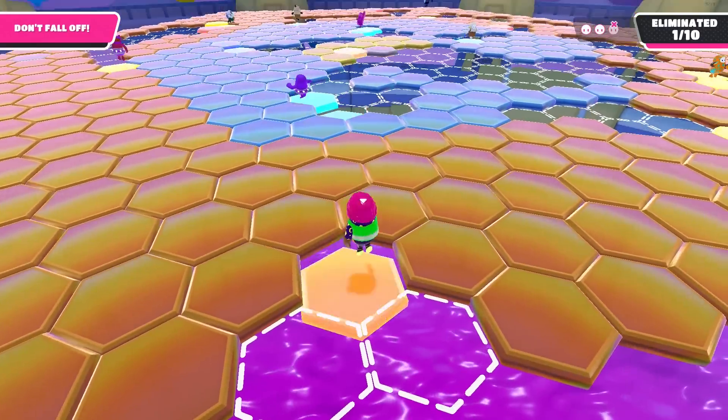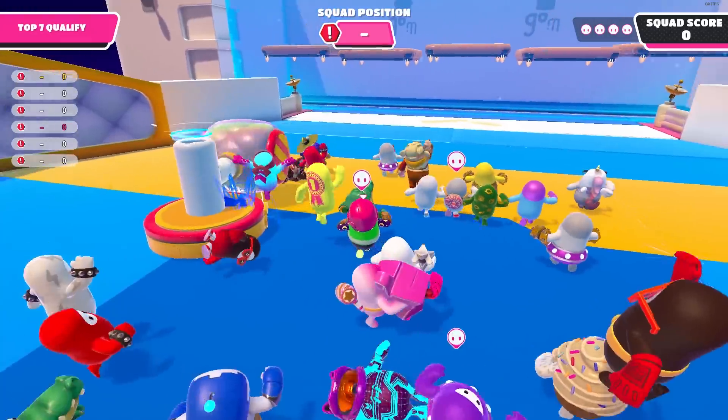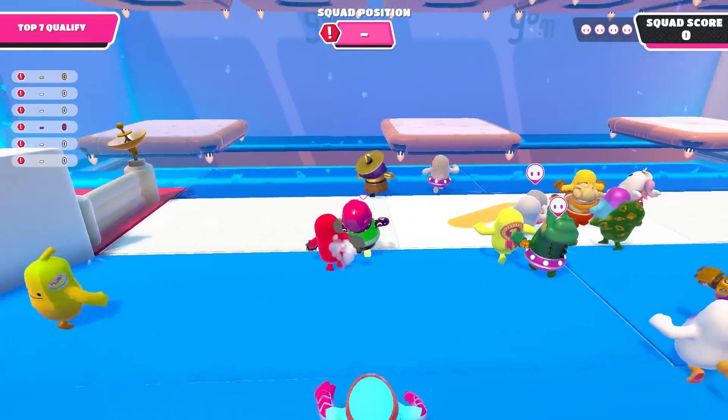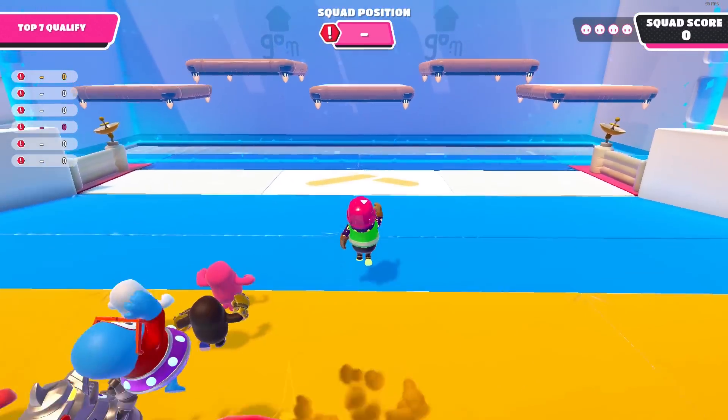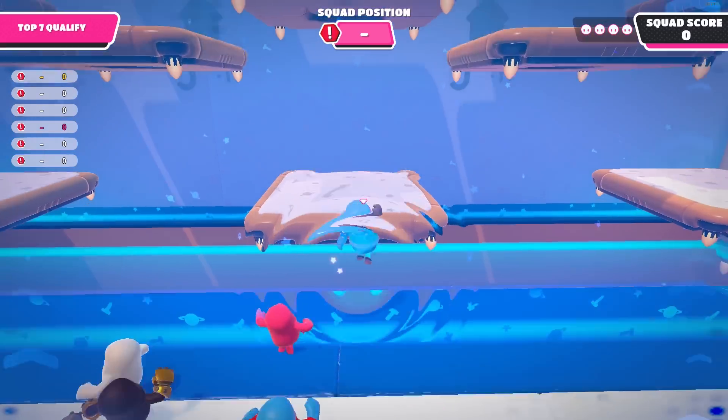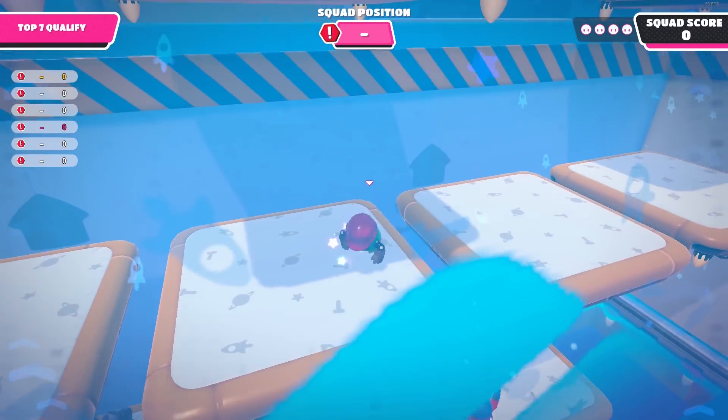Here are some tips and tricks on all the maps in Fall Guys Season 2. Satellite Scramble: at the start, position yourself in front of the hammer so that it'll hit you forwards. If you spawn in the front row, aim for the center platform and jump on it. If you're able to pull this off, you'll be in the lead by a great margin.